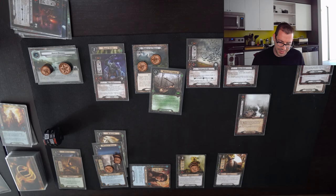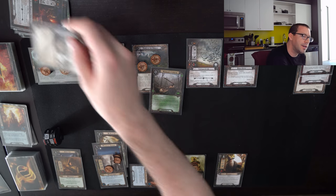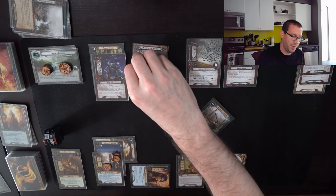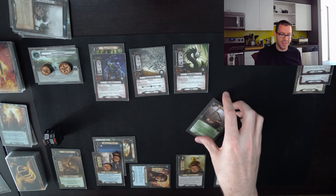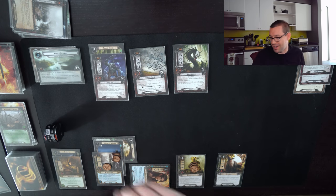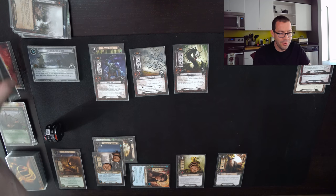I forgot I should have sent Gandalf to the quest since he doesn't need to exhaust for that — so 13 willpower up against two, three, six. That's plenty of progress. Before we resolve, I will use Asfaloth to pop the Banks of the Anduin. I'll lose the shadow card benefit, but it reduces the ambush significantly and drops my threat back to 16. That means 13 up against four is nine additional progress — way more than necessary.